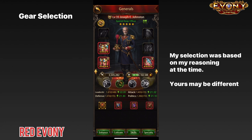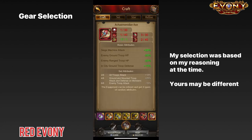For the weapon, I decided to go with the Achaemenidae axe and that's for two reasons. One, my general — Joseph Johnston — mainly buffs ranged troops and siege troops, and I wanted to get more buff for my siege troops, which is why I went with the axe. In addition, when you look at the stats on the axe, my feeling was that it was the most well-rounded weapon in terms of the stats it provides and the debuff that it has.